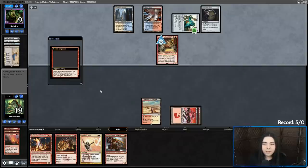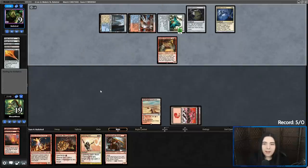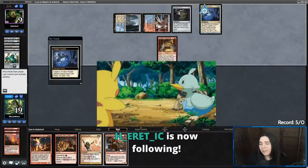Goblin Welder — they put a Sword of the Meek in the grave. Thopter Foundry. Oh no — they can just start gaining chunks of life every turn. There's nothing I can do about it. That's game.